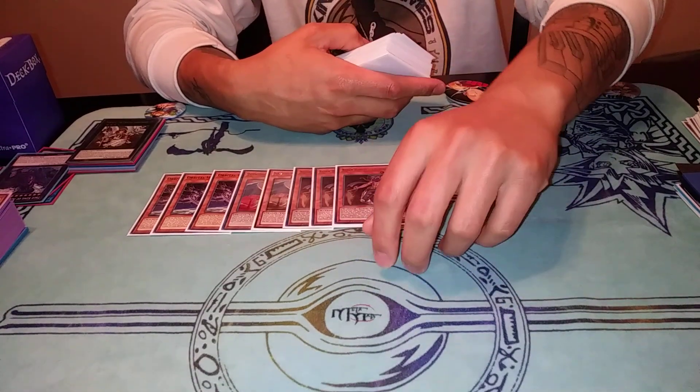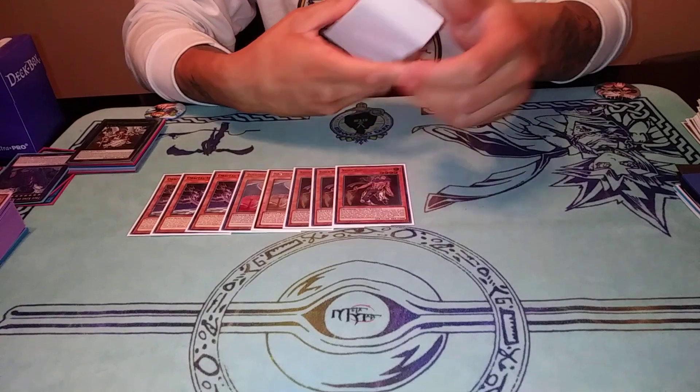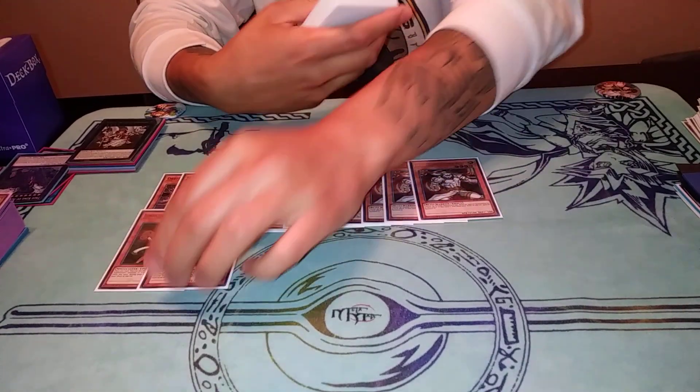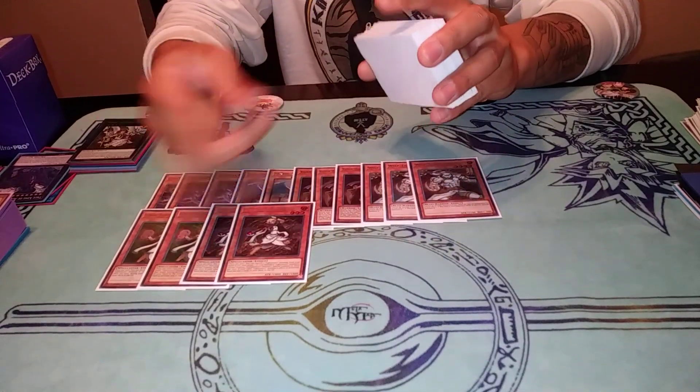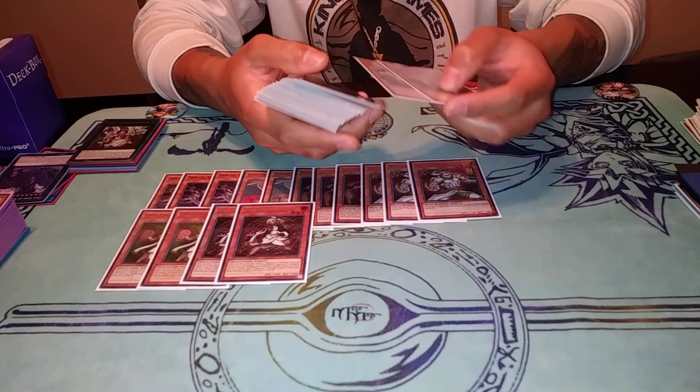It's not like a deck people call Lightsworns where they play five to six Lightsworn monsters — this is a real Lightsworn deck. We play Triple Raiden, Triple Wolf, and Two of each Lumina. There is a Lumina loop possible between these cards: as long as you have cards in hand you can endlessly use their effects and make a lot of Link Monsters.